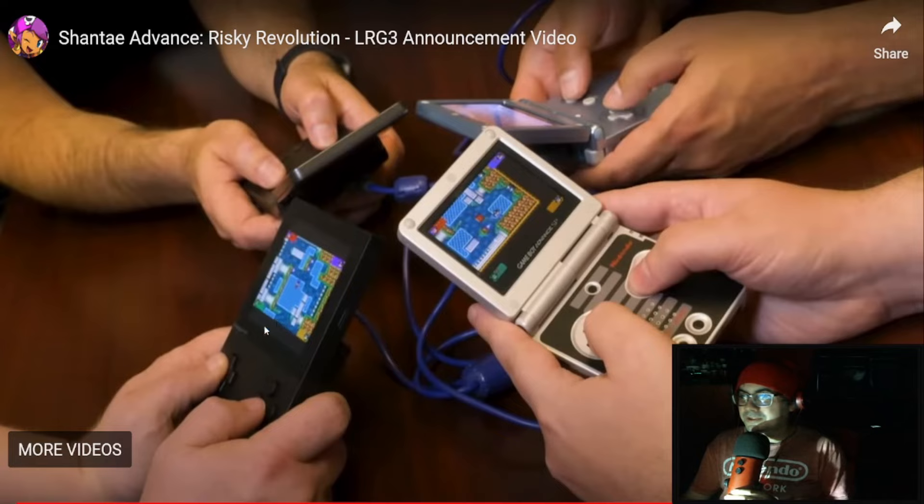One person in the trailer is playing it on the Analogue Pocket, which is very interesting. The GBA SPs shown look like AGS-101 backlit models or backlit mods — for example, the AGS-001 was the frontlight model. It just shows how far the retro gaming community has come with modifications and modern hardware.